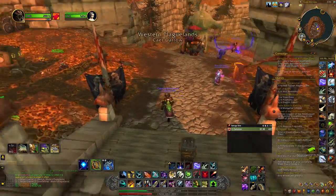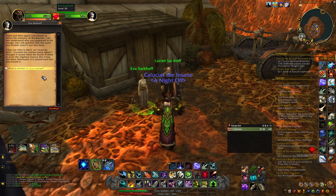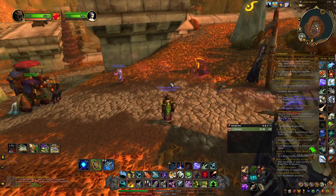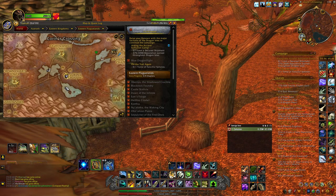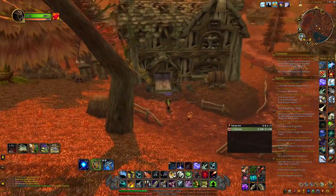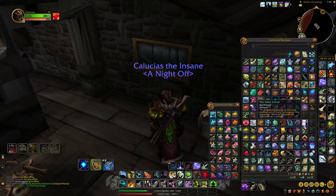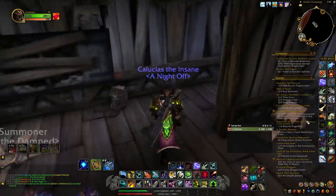Now we've left the Skolomance dungeon. You can see Eva Sarkoff right here at her old spot. She tells you about the candles — we need to go click about five candles. We're over in Eastern Plaguelands at Corrin's Crossing. We go into this building — it looks kind of like an inn — to get our first candle item. There's a painting here that you can interact with, and we get an item that we trade to an NPC to receive the candle.